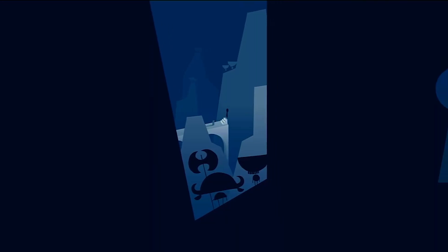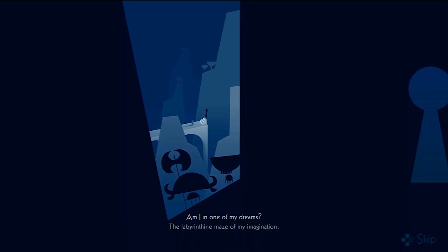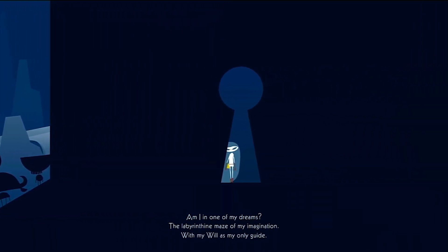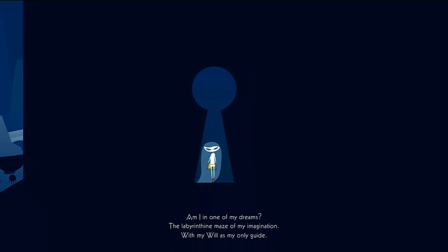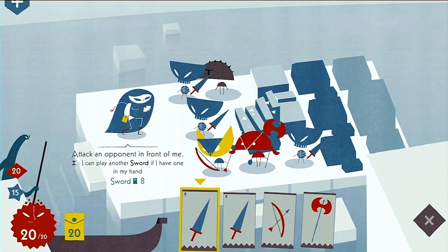I personally thought that Iris and the Giant had some extremely well thought-out and enjoyable gameplay mechanics, and in total I spent over 25 hours playing whilst capturing footage for this review — and that was just in the first game mode alone. After completing the game you unlock Nightmare mode, in which the more challenging enemies appear right from the first floor, and you also unlock two other game modes.